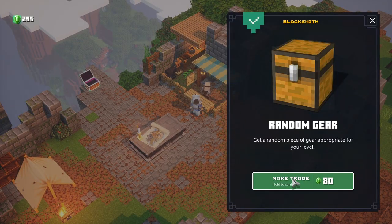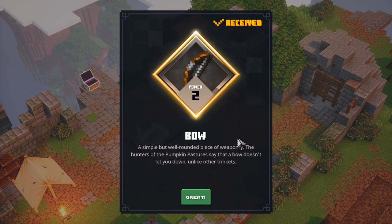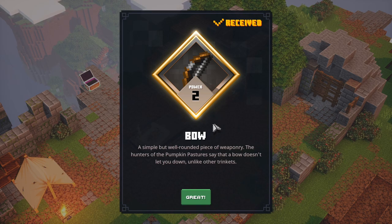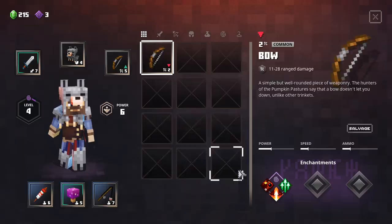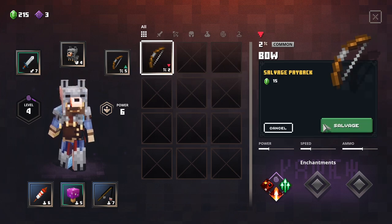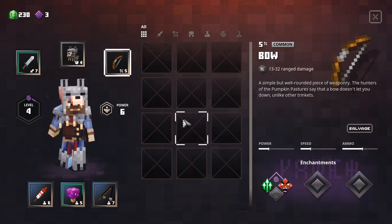Let's see what this guy has to offer. Received Power Bow - a simple but well-rounded piece of weaponry. The hunters of the pumpkin pastures say that a bow doesn't let you down unlike other trinkets. Hmm, something that fits my level. I guess we'll just salvage that.